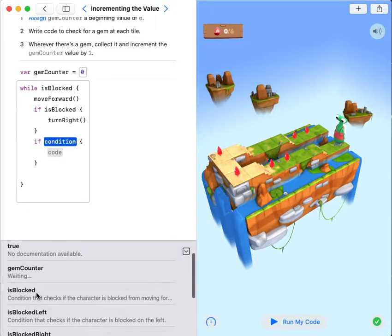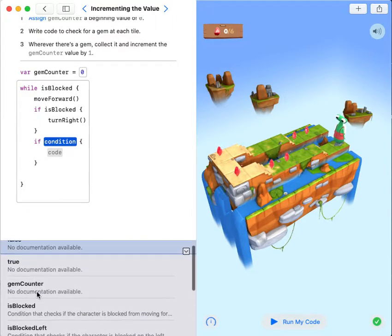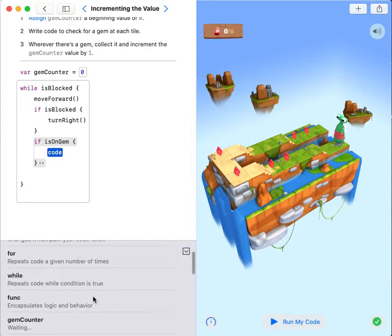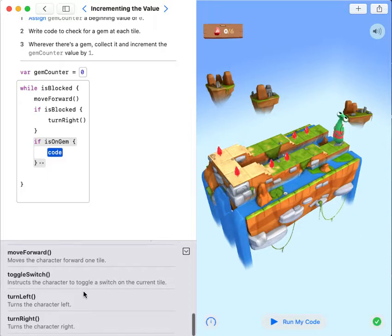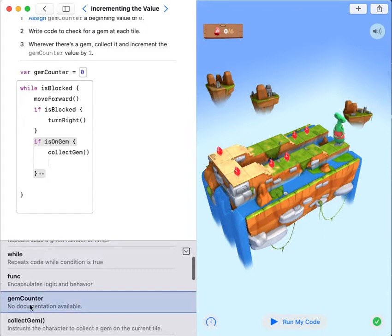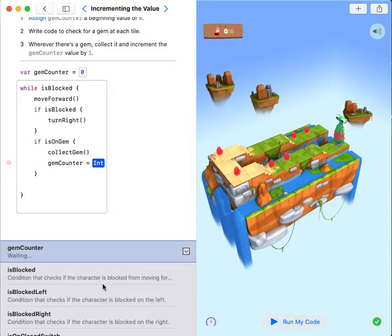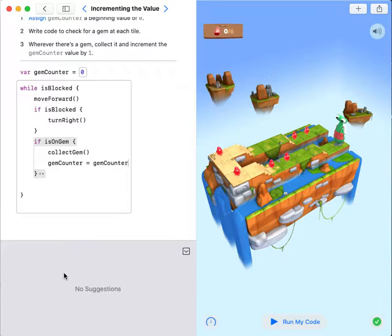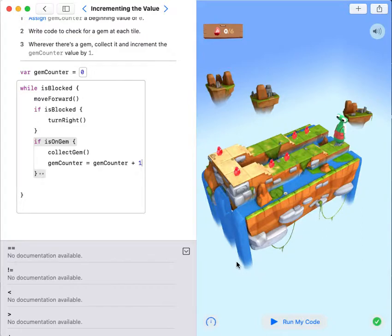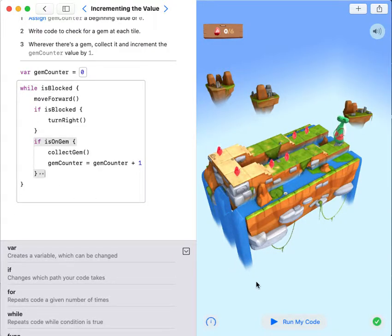Then if isOnGem, collect gem. gemCounter equals gemCounter plus one. You can also write gemCounter plus equals one.